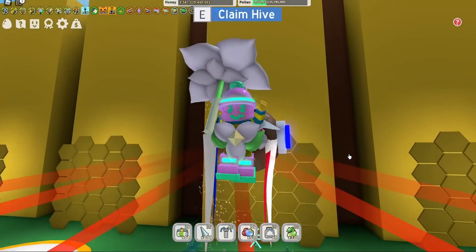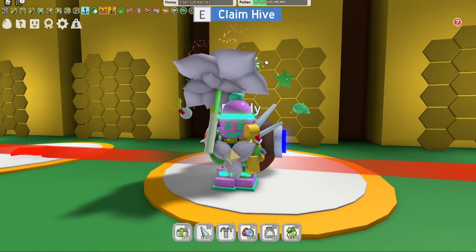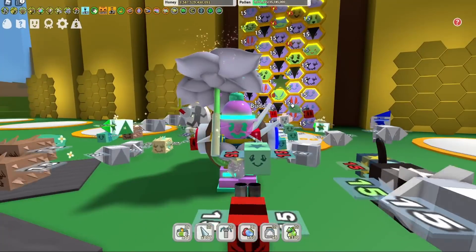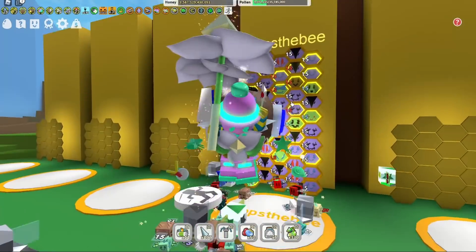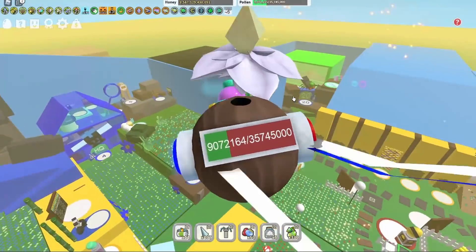Hey guys, it's Hoops back with another Bee Swarm Simulator video. Today we're talking hives — it's time to customize this hive and turn it from blue to red. But before we do, let's go get a star amulet and see if we can get a double passive, that would be real nice.